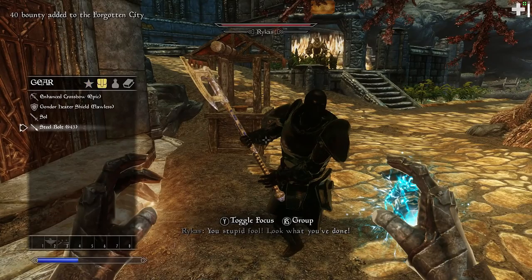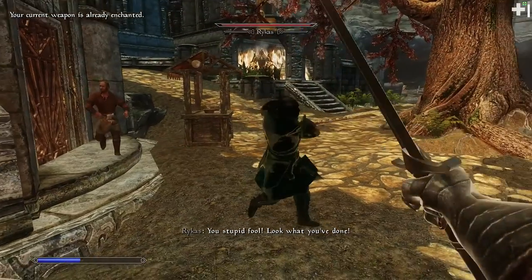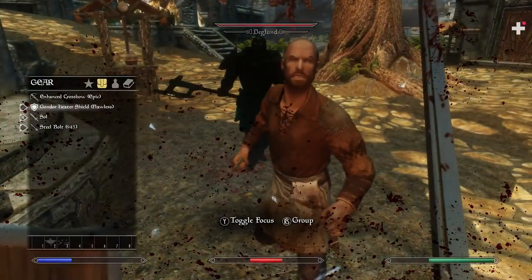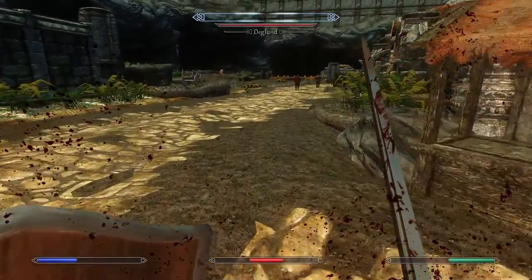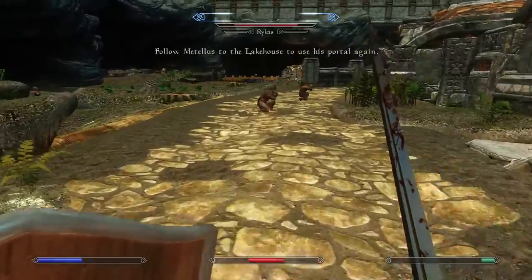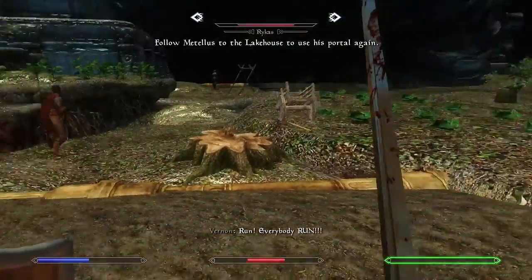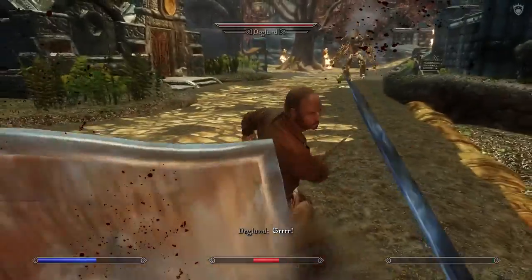I'm going to kill this guy and get his armor in the middle of here, which seems crazy. It says follow Metellius to the lake house and use his portal again. That's what you're supposed to do. Who the fuck is hitting me with magic?